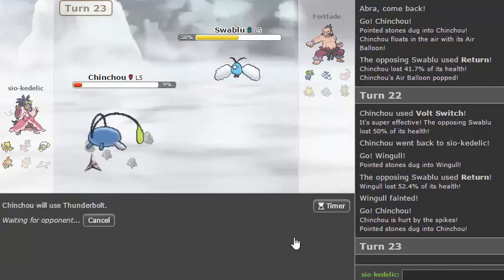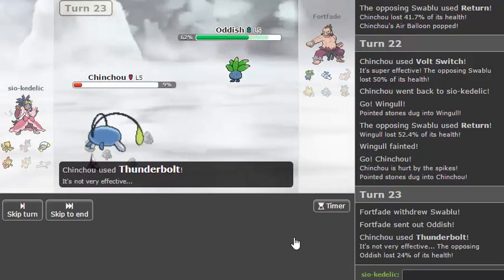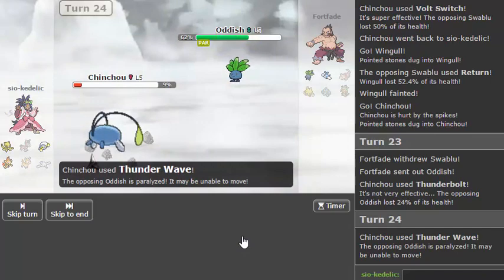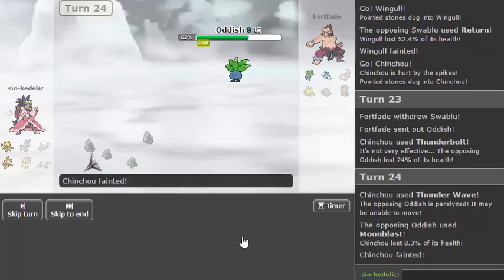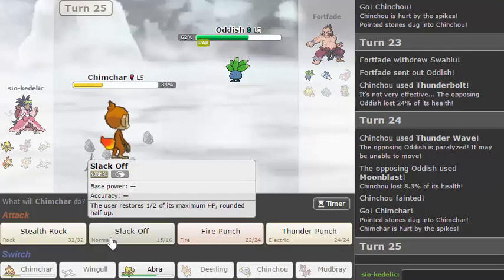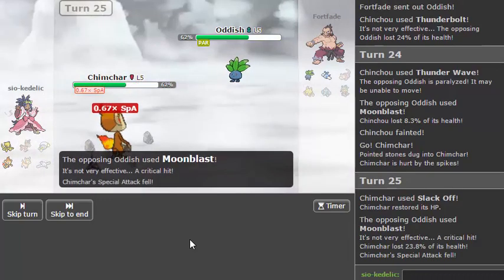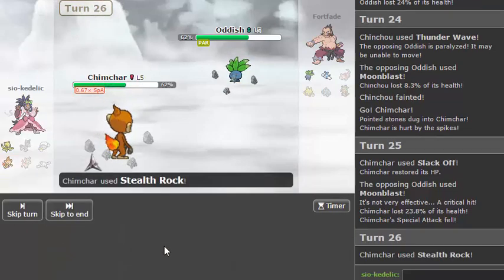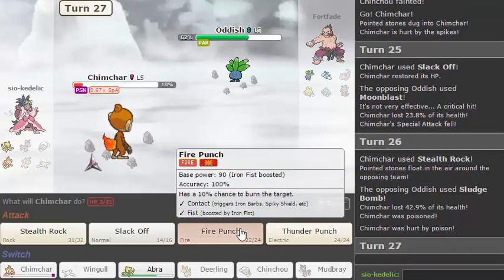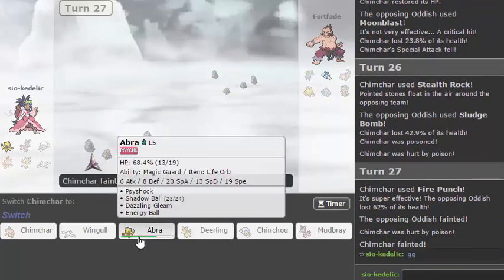And go for a Thunderbolt. It was a good play to switch into Oddish because there's not really very much I can do. I'm going to Thunder Wave in case this thing is Sunny Day, because that's the only thing that beats me at this point I think. Moonblast okay. I should be able to Slack Off here — I don't think there's anything Oddish can do to me. Yeah, that's not doing anything. And Stealth Rock so Swablu can't come in, Swablu's dead. I should just be able to Fire Punch and kill it — look at Chimchar cleaning up this game!